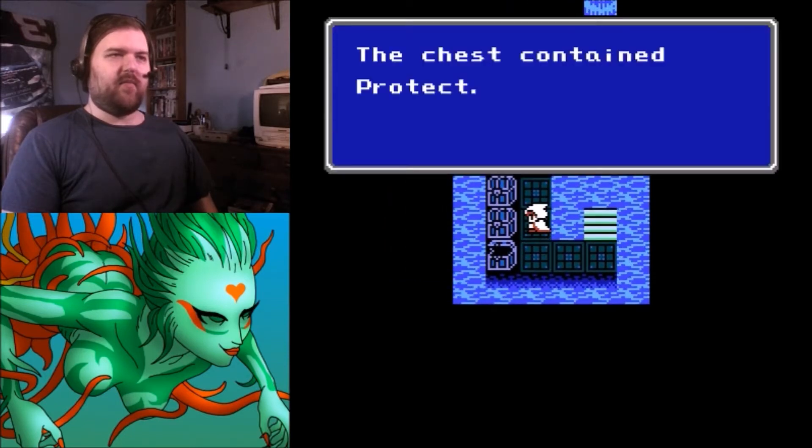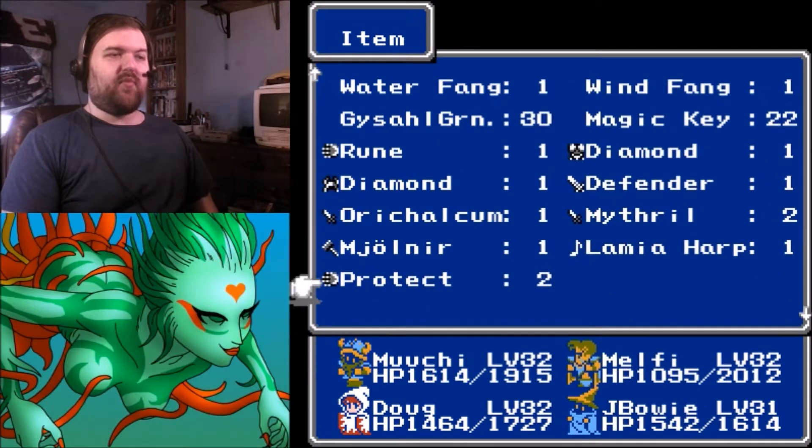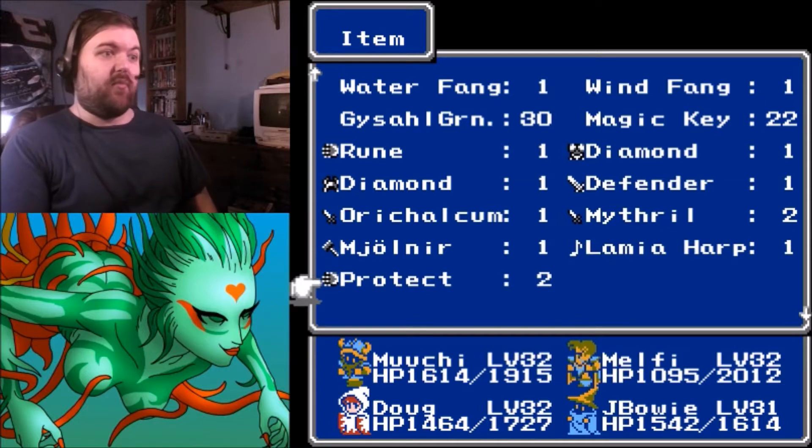Found a Lamia Harp — can't use it. A Protect Ring? Please tell me those are what I think they are. Yes! I'm assuming those are protect rings — let me see what they do. Not only are they stronger defense, evasion, and magic defense-wise than anything I've gotten so far, they also boost vitality by five, and every job except magic knights can equip them. They don't make you resistant to instant death but still pretty damn awesome.